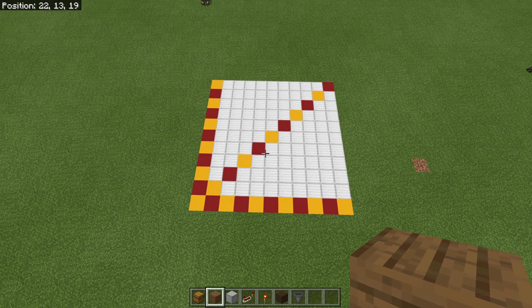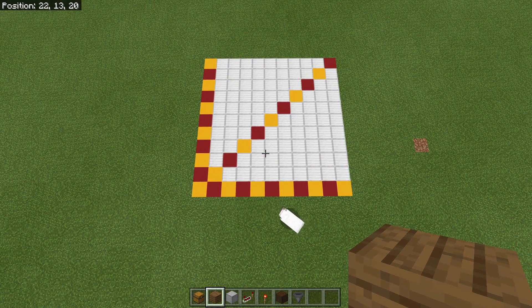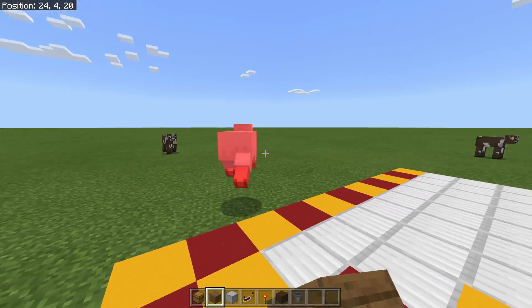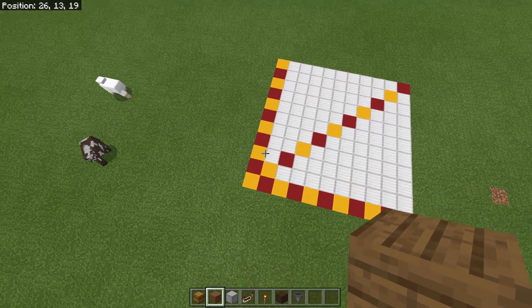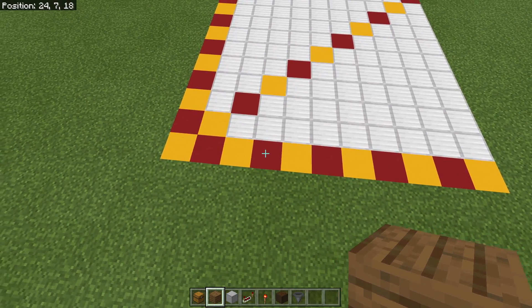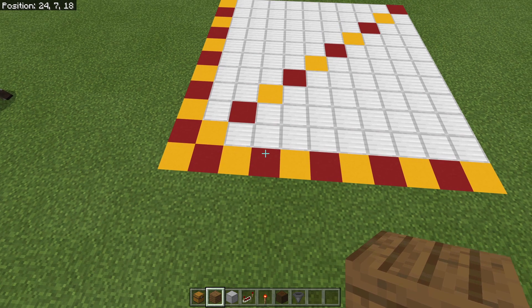The first thing you're going to want to do is build yourself a little 11 by 11 platform — this is where all of your redstone is going to go — or dig yourself out an 11 by 11 platform, whichever way you're going to do it. Preferably without sheep, that would probably be nice. I've just graded this out so you can see where everything is going as I place it. We're going to start out by throwing in our chests first — I like to start with the chests because it gives me a better point of reference of where everything else is going to go.